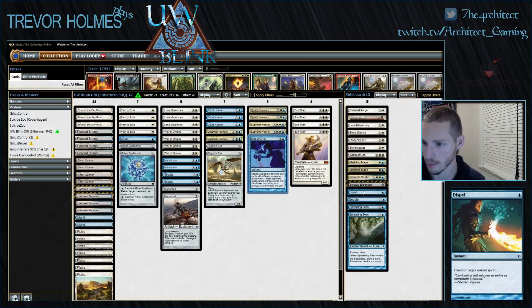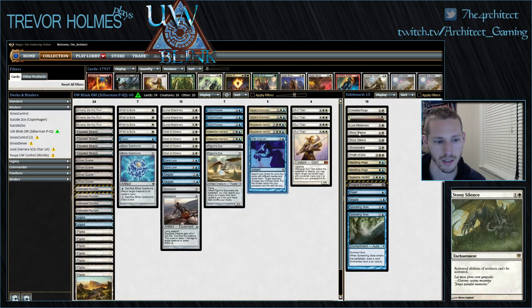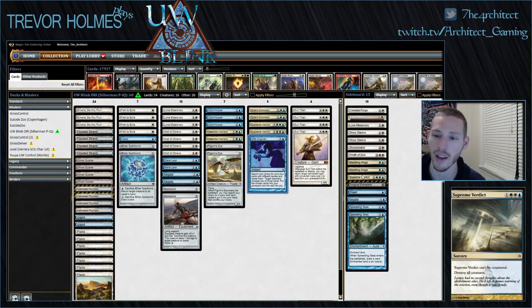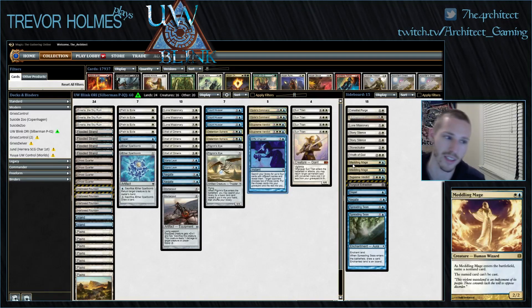Stony Silence for affinity and other artifact-based decks. An extra sweeper in Wrath of God alongside Supreme Verdict for Abzan Company, Elves, and Jund. Against Jund especially, sweepers are great — they're trying to run us out of cards and top-deck better than we do, so having Supreme Verdict when both players are in topdeck mode is great for pulling back, especially against Scavenging Ooze plus Tarmogoyf boards.